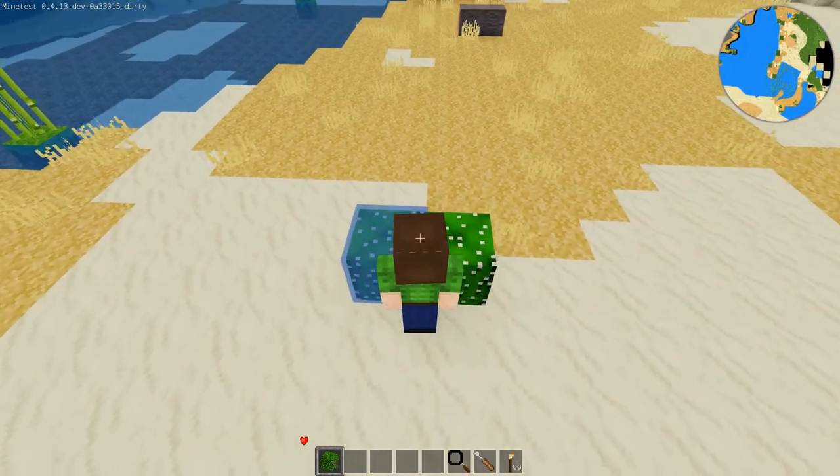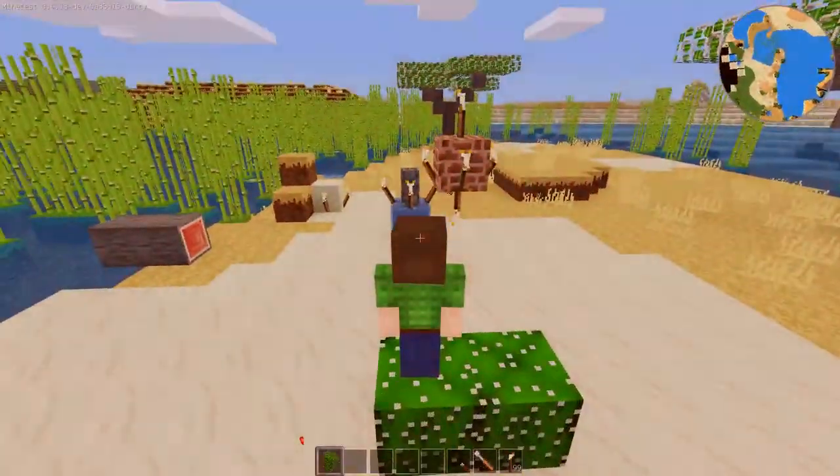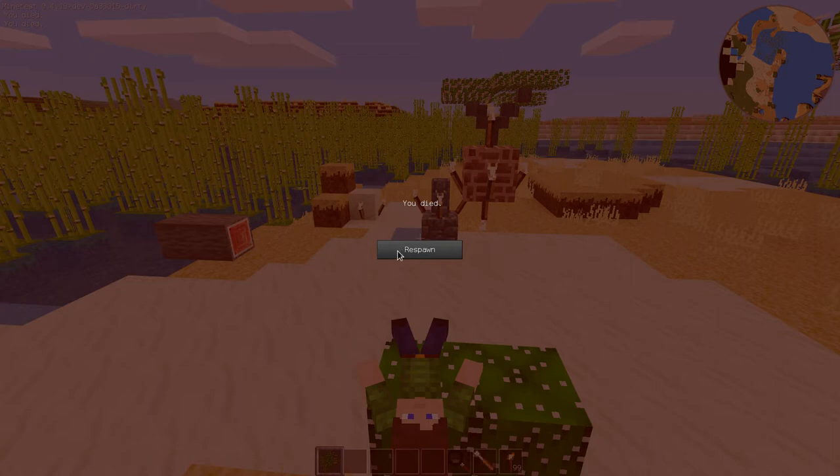There you go — cacti that damage your player. Which means making fortresses out of cacti and walking on them will become a useful thing. Alright folks, have fun, and I hope we can get these cacti in the game soon. Bye.